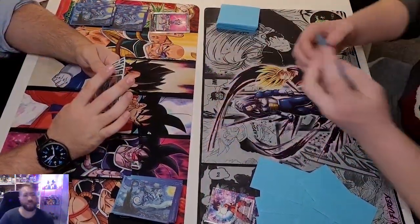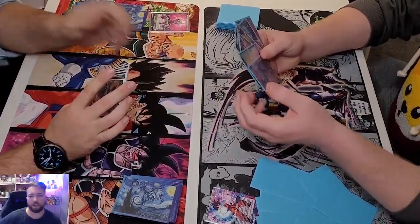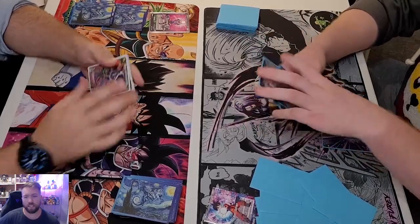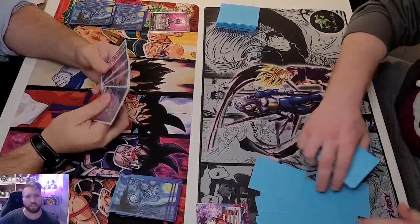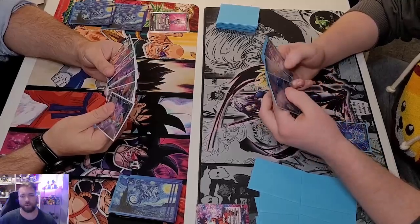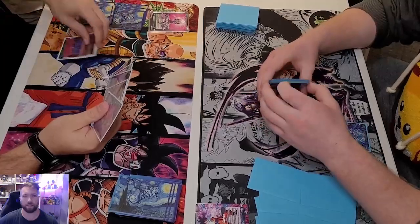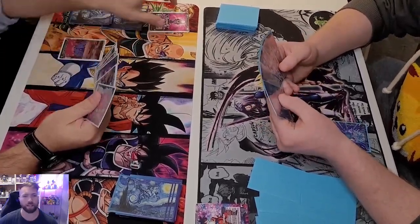Alright, we've got myself on the left playing Chilled versus Dylan on the right playing his Blue Gohan. Gohan's starting off by charging a skillless, which is what you want here. All your mini battle cards play skillless cards from energy, so you always want to charge a skillless turn one with that Gohan.